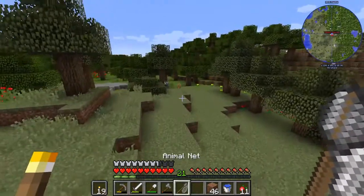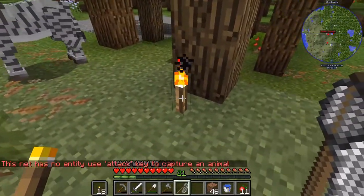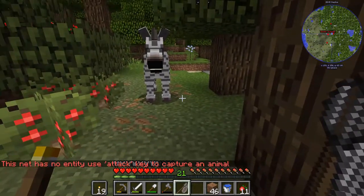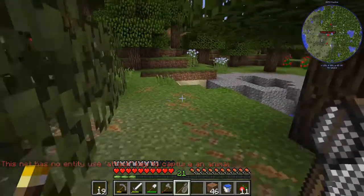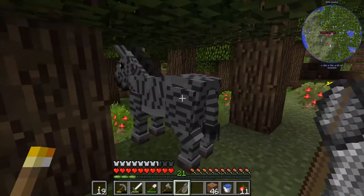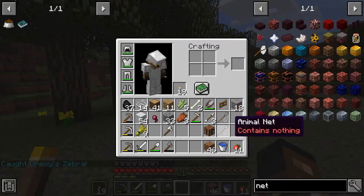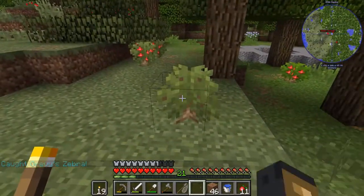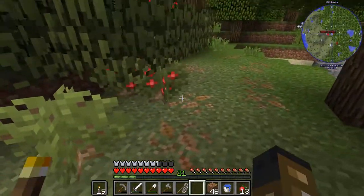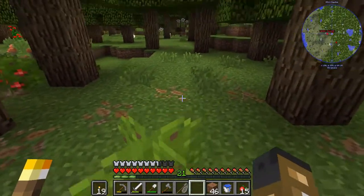I was just setting up for the episode when I heard a zebra over here and since we made nets last episode I had to go over and try to catch it. Right-click doesn't work - it says attack. I don't want to attack or injure it. I guess I have to try. Okay, so that's how it's done. I guess you do kind of have to swing it to catch them, but it doesn't seem like an attack move - it seems more like a use item. Anyway, we have a zebra now.